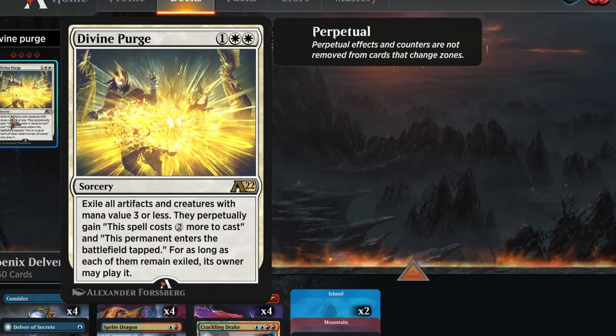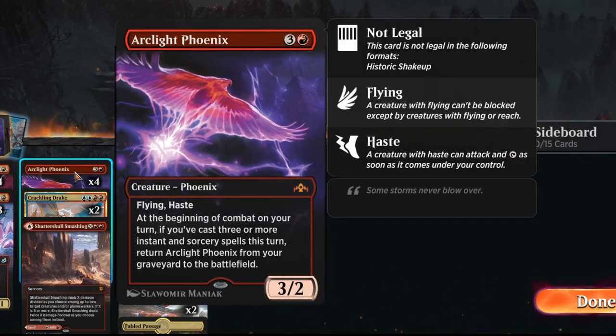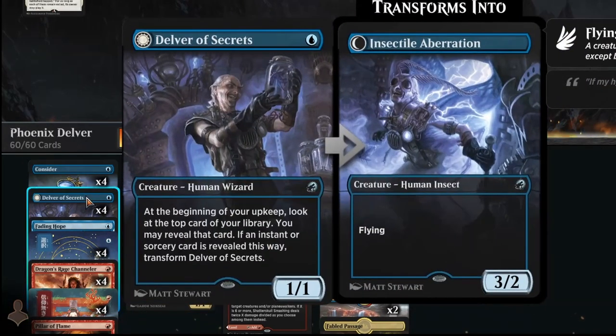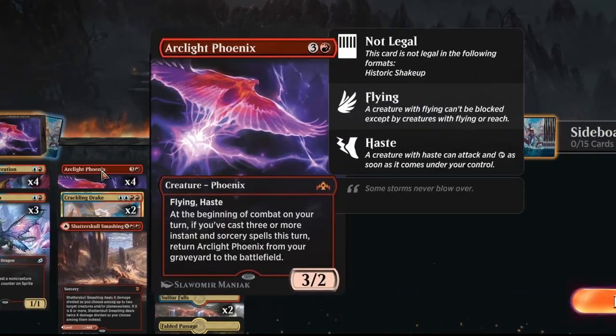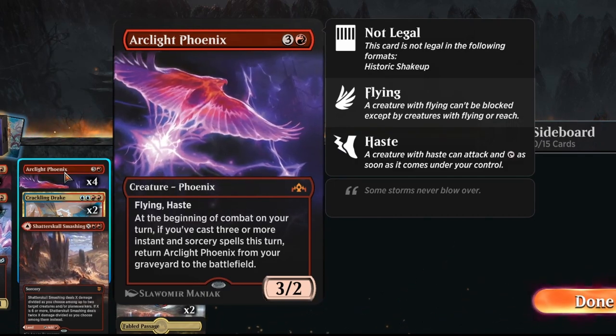When I was playing life game, my rank kind of plateaued at Diamond 1, so I needed to change to another deck. The best deck that plays around Divine Purge happens to be Arclight Phoenix, because Arclight Phoenix is 4 mana. Although we do play Sprite Dragon, Dragon Rage Channeler, and Delver of Secrets, the whole point is to get Arclight Phoenixes out. If you see a lot of decks playing Divine Purge, this is a pretty good deck to go around that.